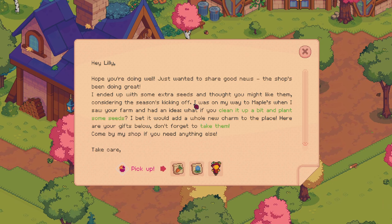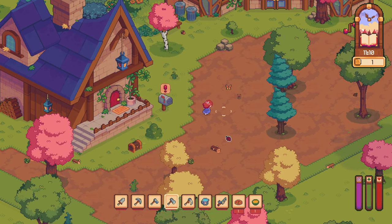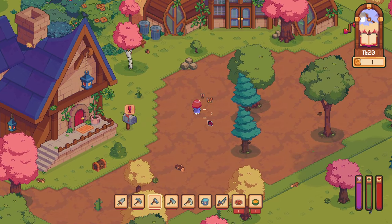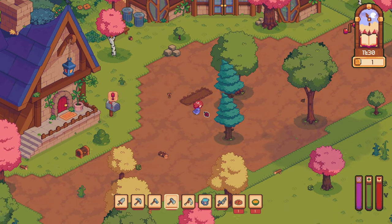'Hey Lily, I hope you're doing well. Just wanted to share good news — the shop's been doing great. I ended up with some extra seeds and thought you might like them considering the season's kicking off. I was on my way to Maple's when I saw your farm and had an idea: what if you clean it up a bit and plant some seeds? I bet it would add a whole new charm to the place. Here are your gifts below — don't forget to take them.' The hoe and the axe look really similar. I put the axe on the wrong one. Looks like I may need to do a little chopping.